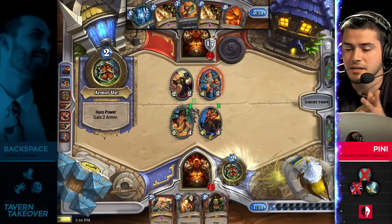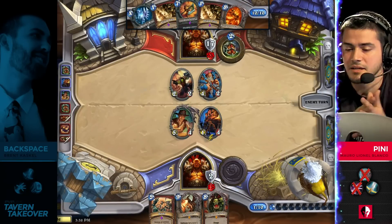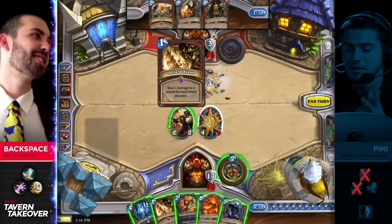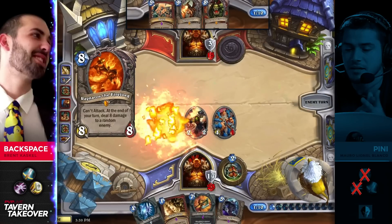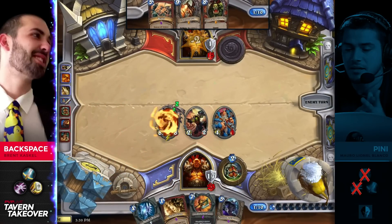Backspace is going to continue to apply pressure. Fiery War Axe — I think Penny is happy to Harrison Jones at this point just because he needs something crawling, but it's already contested by Big Game Hunter. Backspace has a stacked hand and he's got 17 armor to go with it. No way to activate Gromash. Harrison may draw him into some sort of answer for this.